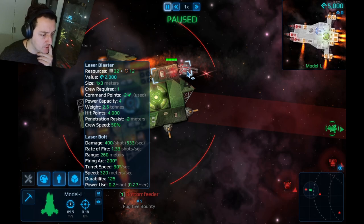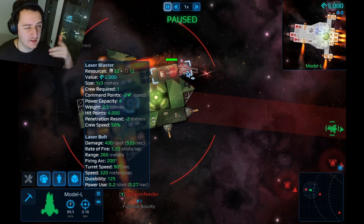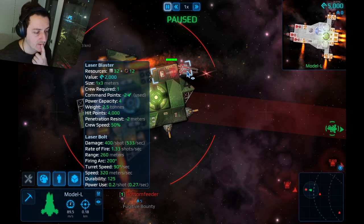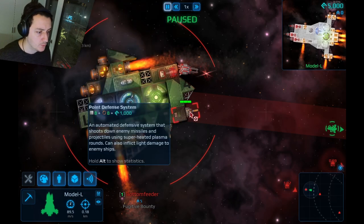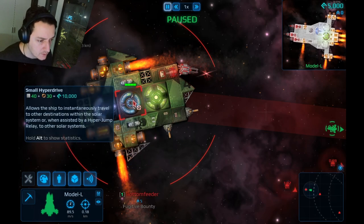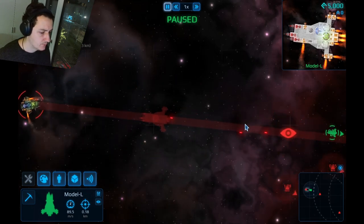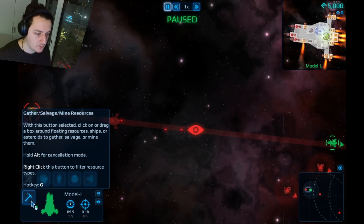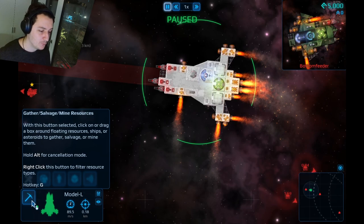Penetration is entered as a negative number — I think it gets subtracted from the enemy's value. Damage 400-500 per shot, rate of fire, range 260 meters, firing arc, speed, durability. Point defense system — another one. And there's a hyperdrive and reactor core. Why is there a mining pickaxe icon in space? That's the salvage tool — gather salvage, mine resources. Seriously, a pickaxe was the best icon they found?